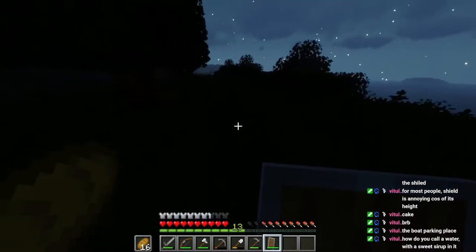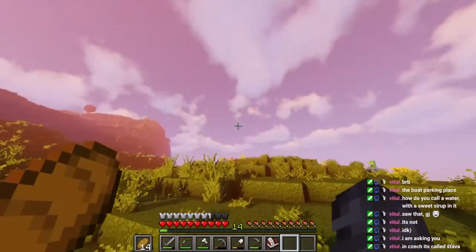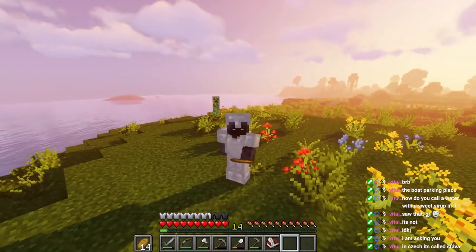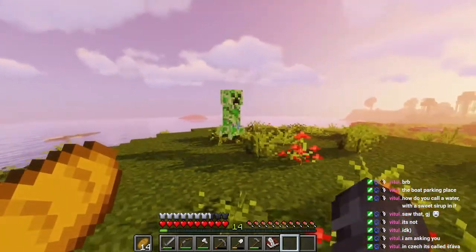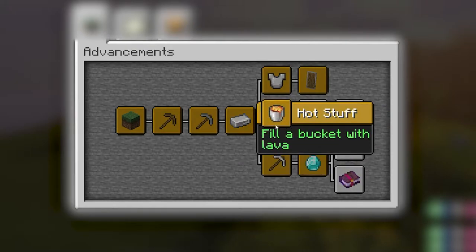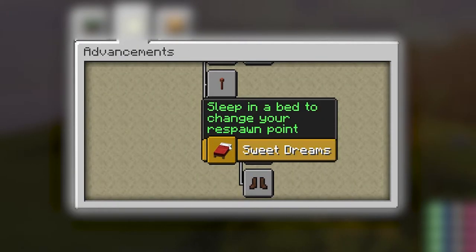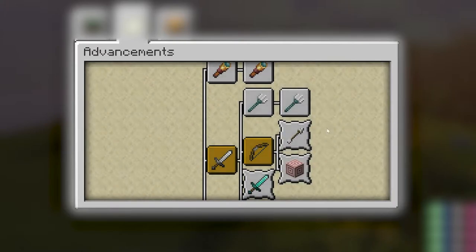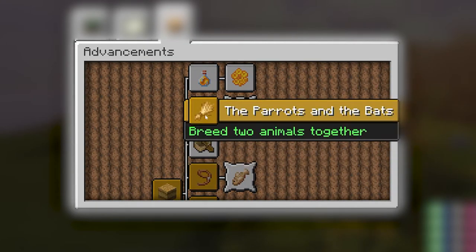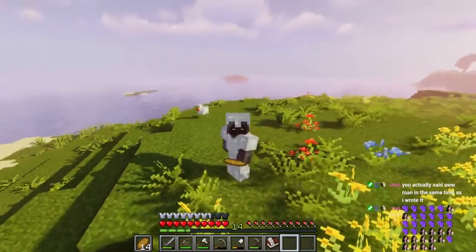I hope you enjoyed this stream — this was the first stream where we were trying to go for all achievements in 1.18.1. Just to give you a recap of what advancements we already got: Minecraft, Stone Age, Getting an Upgrade, Acquire Hardware, Hot Stuff, Suit Up, Isn't It Iron Pickaxe, Diamonds, Not Today Thank You, Adventure, What a Deal, Sweet Dreams, Monster Hunter, Take Aim, Best Friends Forever, Glow and Behold, Husbandry, Tactical Fishing, Seedy Place, and Parrots and the Bed advancement. See ya when we do this the next time — have a wonderful rest of your day or night, goodbye!